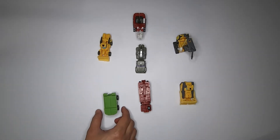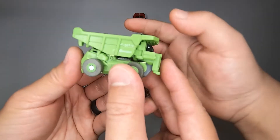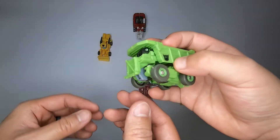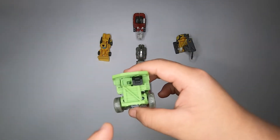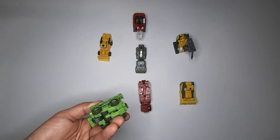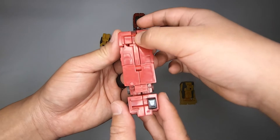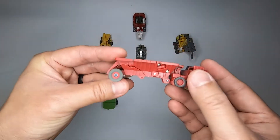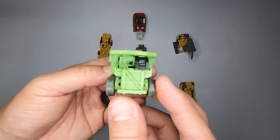Let's start with this green one — this is Long Haul. He's a dump truck, and I think they got his vehicle wrong because this looks different from him in the movie. I think this exact dump truck was in his concept art. Next is Overload — where does he go? He's the right leg.